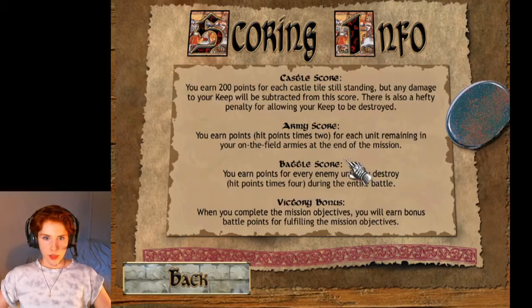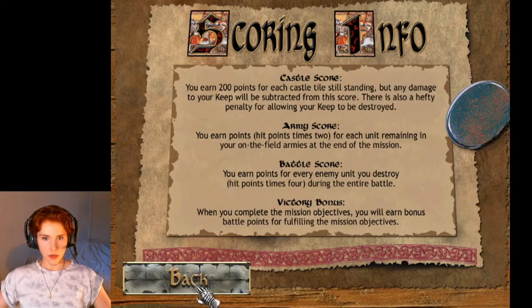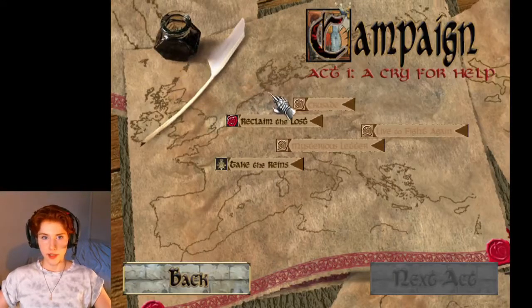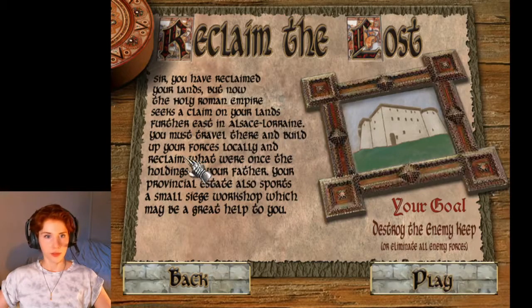You earn points for every enemy unit you destroy, and when you complete the mission objectives you earn bonus points. The next story narration: 'Sir, you have reclaimed your lands, and now the Holy Roman Empire seeks a claim on your lands further east in Alsace-Lorraine. You must travel there and build up your forces locally and reclaim what were once the holdings of your father.'